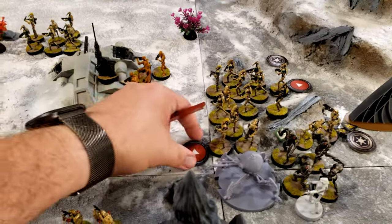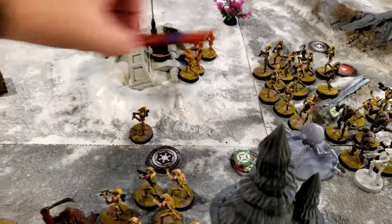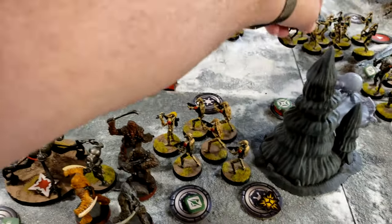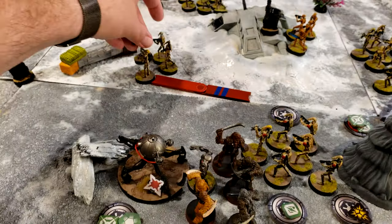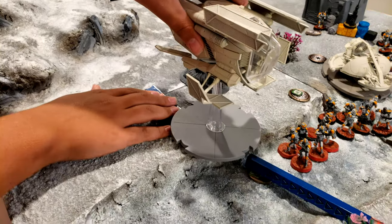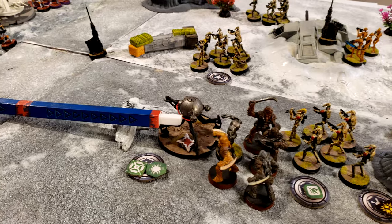Moving to the B1 unit — they're going to move forward twice and fill in. The helicopter is going to take a move up and then use its arsenal to fire its armor-piercing rounds and twin blaster at the spider droid.